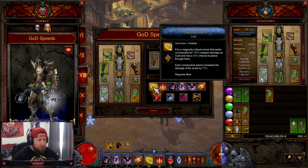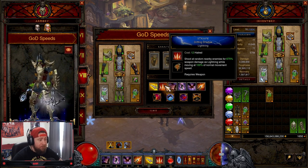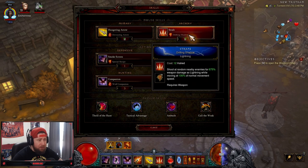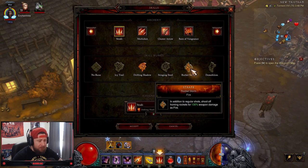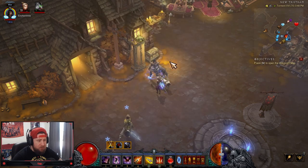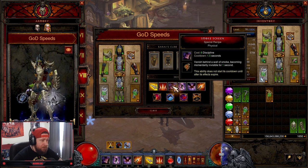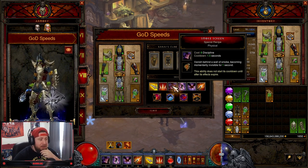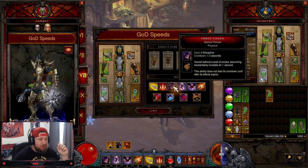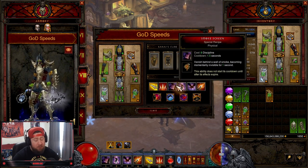For skills, of course Hungering Arrow — Devouring Arrow rune — is the core. This gives us the pierce and increased damage while piercing. Then Strafe — Drifting Shadow rune for the big movement speed buff while dashing around. You could use Rocket Storm if you want but I want to be zooming around the map. Next, Smoke Screen — Special Recipe rune so you can vanish and get a slight movement speed increase.